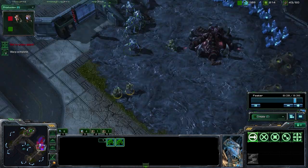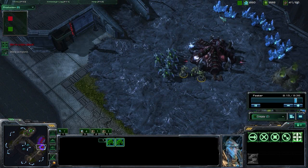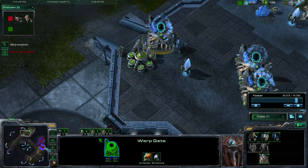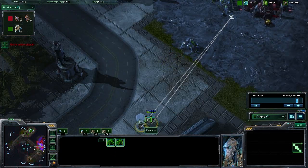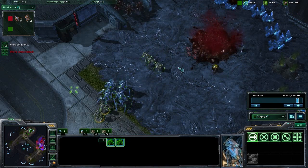One good thing to note: as I moused over those warping-in zealots — when you have units warping in, if you select them you can right-click somewhere on the map and they will automatically go to that spot. It's kind of like rallying a building to a certain location. With warped-in units, while they're warping in, you can rally them to a certain spot. As you can see, he rallied them over here and the second they finish, they move right over without him having to issue additional commands.